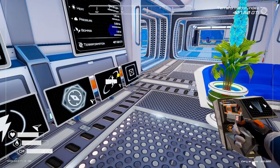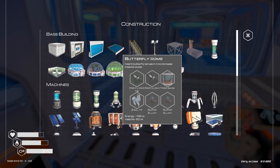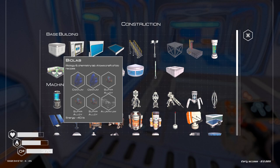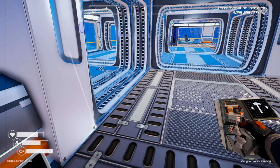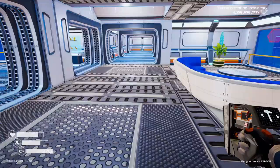Q to get to the advanced craft station — there it is! The bio lab, bio recipes. Let's go down to our crafting options.